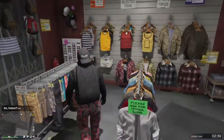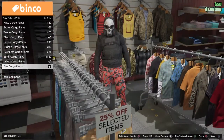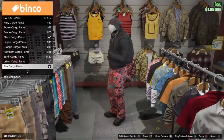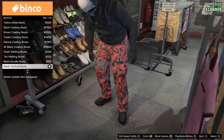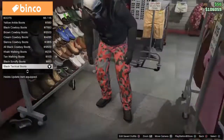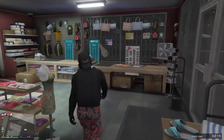Next, go to pants, go to cargo pants, and get the fire cargo pants — for me it's number 33 out of 37. Once you get those, go to shoes, go to boots, and get the black tactical boots — for me it's number 66 out of 115.